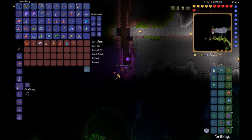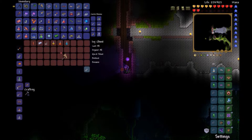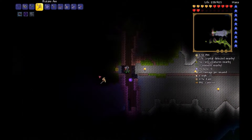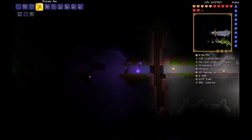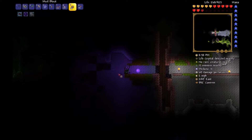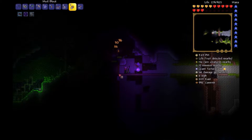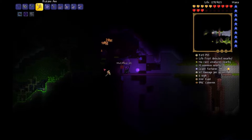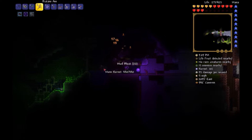Oh, let's take a look at this chest. How useful that would have been when we entered hard mode — jeez. I'm pretty sure we have waterwalking boots somewhere. We could make some lava waders, which could be nice, I guess. Not sure why I'd need them though.